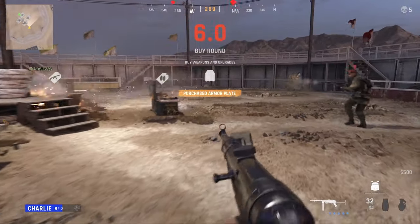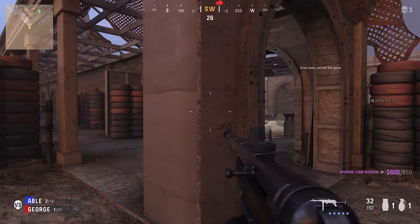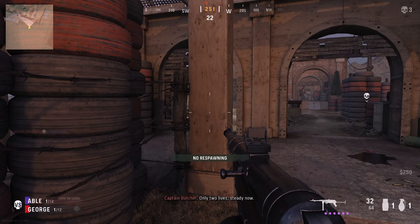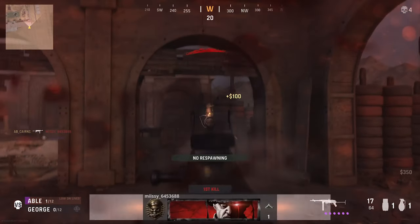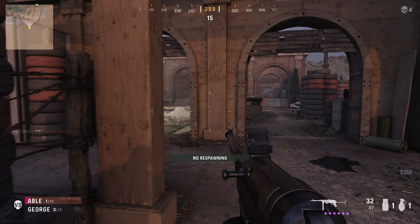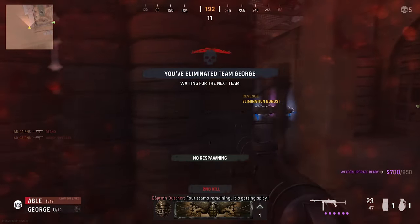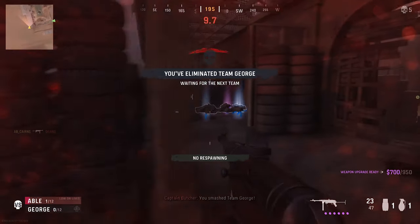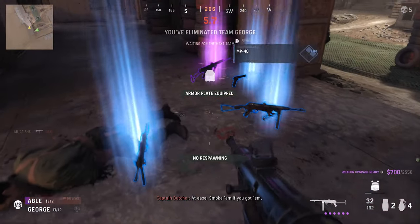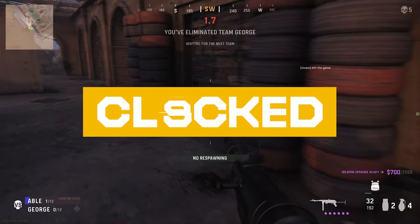Overall, Champion Hill is a damn fun mode that really benefits from how quickly it runs. Small maps and one-minute rounds mean you're never far from the action. And when compared to a multiplayer mode like Warzone, where you can wander 10 minutes without even seeing an enemy, it's perfect for players who want to spend a quick half hour gaming with one or two friends. Champion Hill will launch with Call of Duty Vanguard on November 5th. See you then.